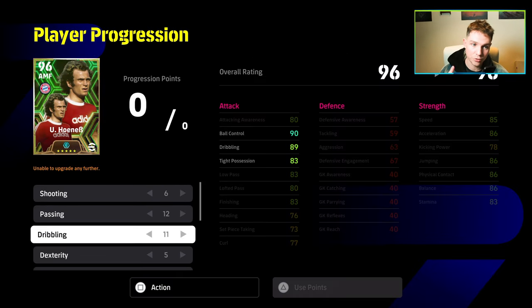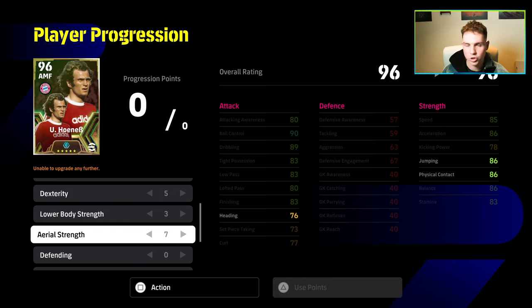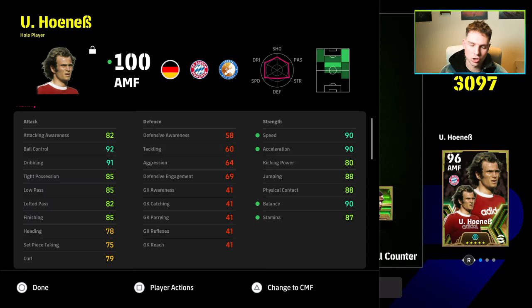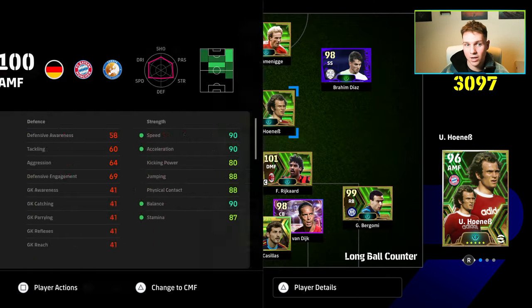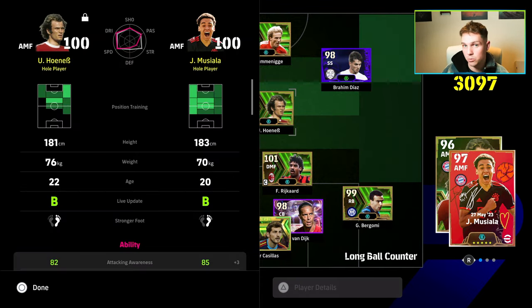We're going to show you two builds. The first build is the one I was using in pretty much all of these clips. We tried out two different versions of him — the only version I didn't try was a winger version. I'm showing you why you shouldn't turn him into a winger, even though he can play as a right wing. When using an attacking midfielder like this, it's very important to have as many stats as possible up into the 90s for any hole-playing attacking midfielder.